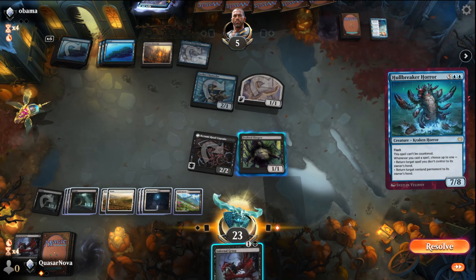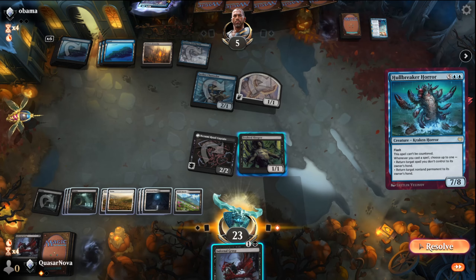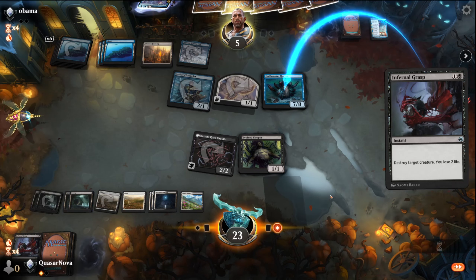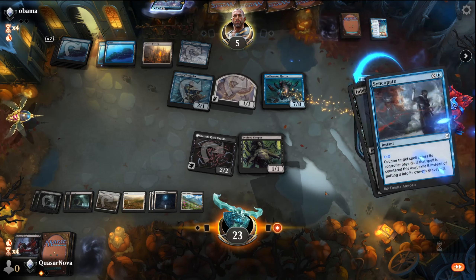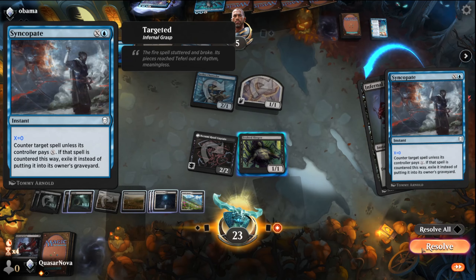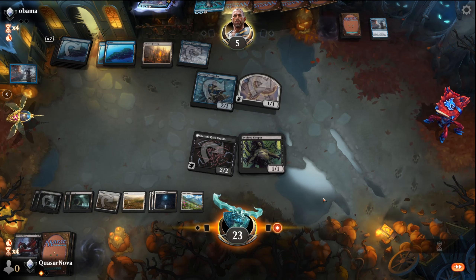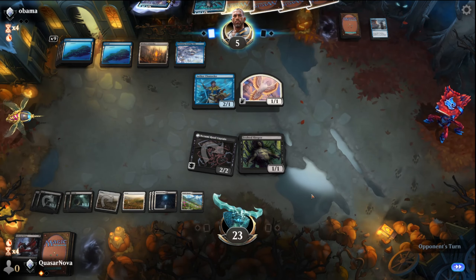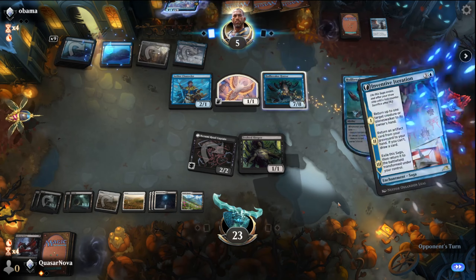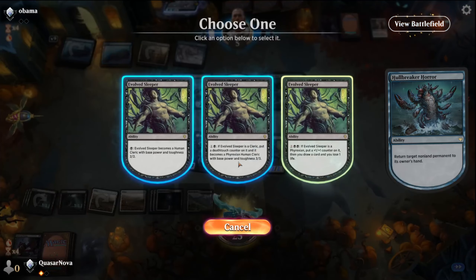Hull Breaker for flash — the spell can't be countered. Whenever you cast a spell she bounces up to one, returns target non-land permanent. So we'll let that resolve and then we'll kill it. That's an interesting way to remove it — bouncing back to your hand. It comes back down. Well, I'm going to at least get my card out of this.